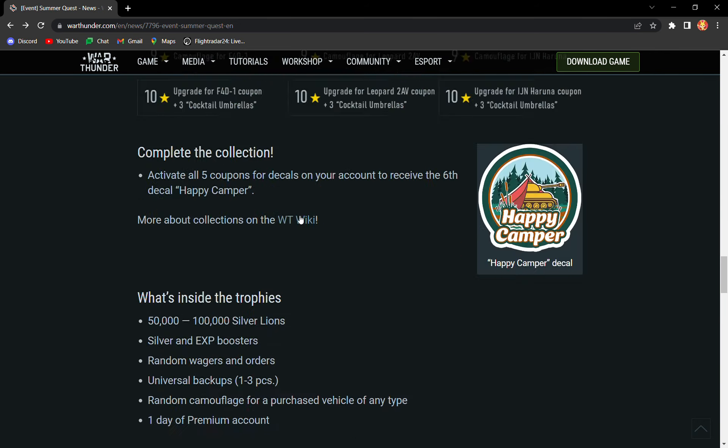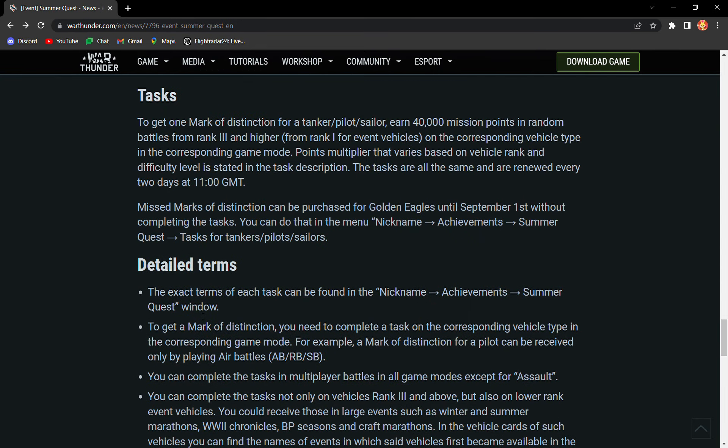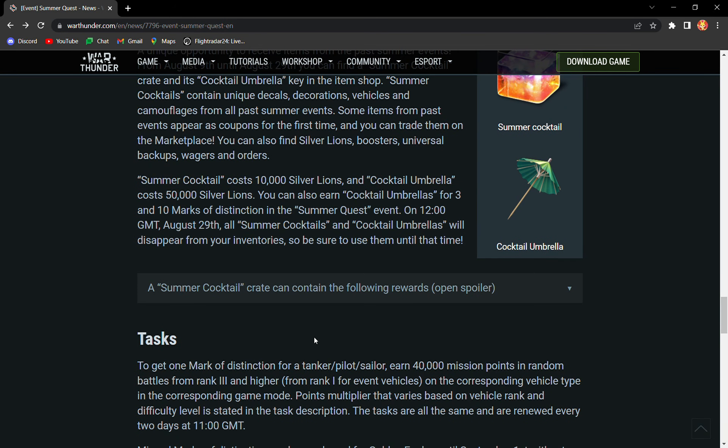You need four stars to get to the mid-tier reward, and eight for all of them. There will be different modifiers for vehicles — if you play rank six, your modifier is going to be higher, and if you play rank three, your modifier is going to be lower.